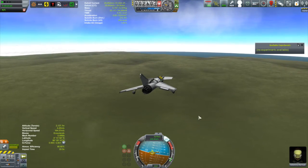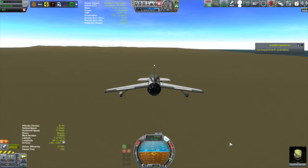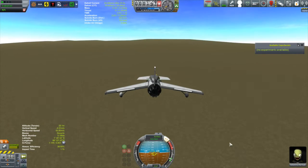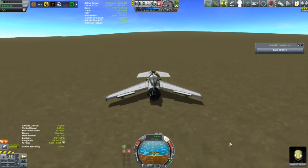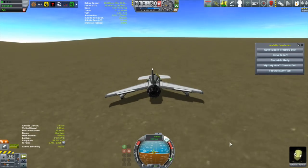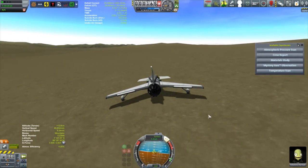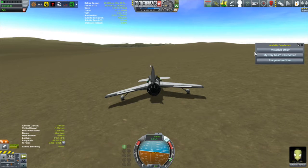I'm not going to need that right now so we'll save that for our return journey. We are now over the desert and I've already scouted out a nice flat spot to put down - don't need a repeat of Svetlana's landing from last episode. Coming in nice and soft, and touchdown! Applying the brakes. Full plethora of science to collect - crew report, atmospheric scan, material study, mystery goo, and a temperature scan.